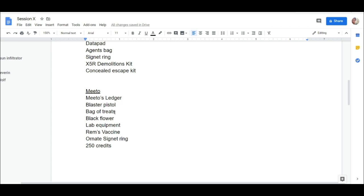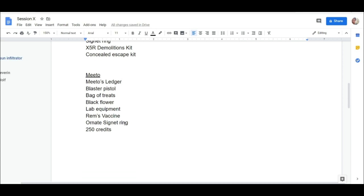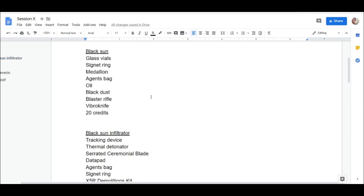He also has a bag of treats which connects him to the Wolf he owns — if they discover Mido before the Wolf, they might see the treats and realize there may be an animal nearby. Mido also has an ornate signet ring. It's like the video game mindset: the bosses have the best gear. All Black Sun members have a signet ring connecting them to the organization, and medallions worth some credits — players can loot these.